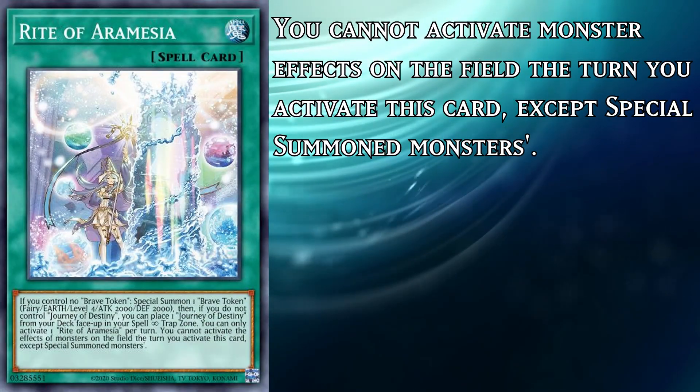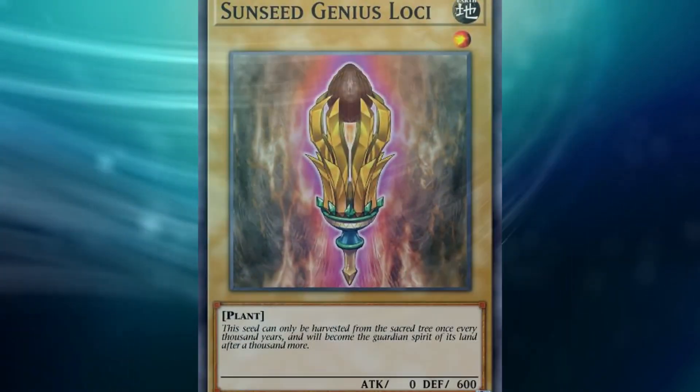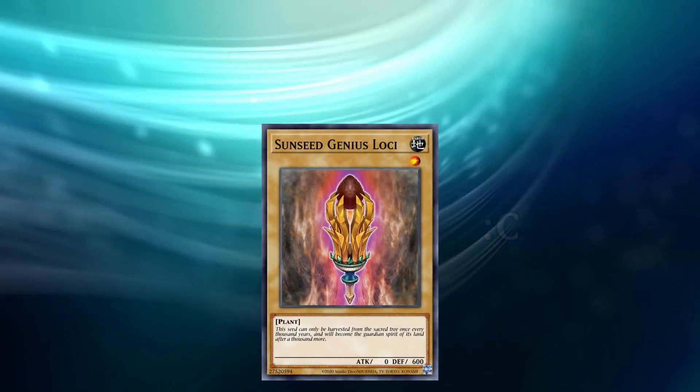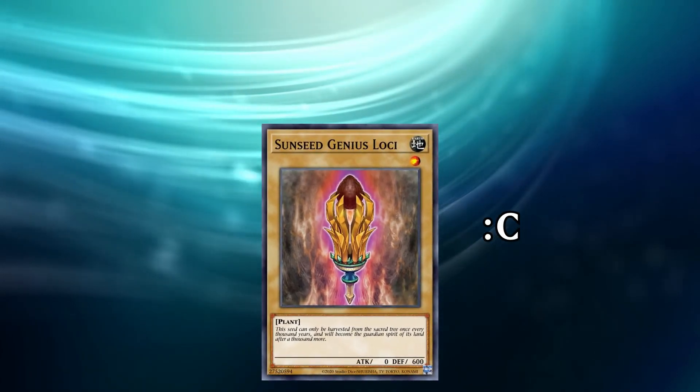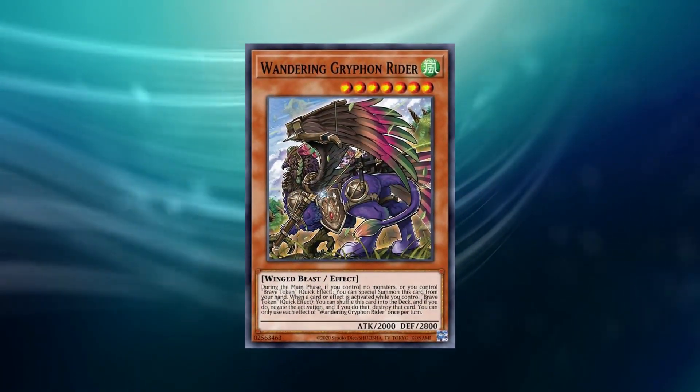Except, unlike with Alastair, you're actually sacrificing your normal summon monster's effects rather than the normal summon itself. So basically, a whole new generation of rogue decks get to sacrifice their pathetic, unimportant normal summons for something that's better than they would have been able to do with it anyway, which in this case is making an omni-negate Gryphon.